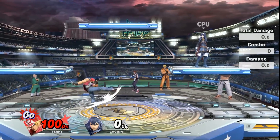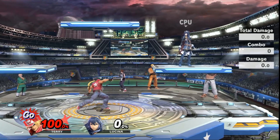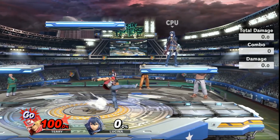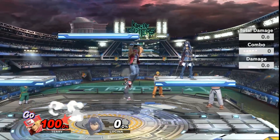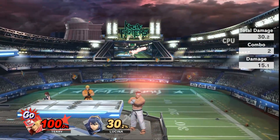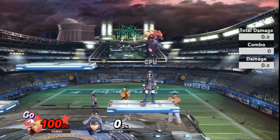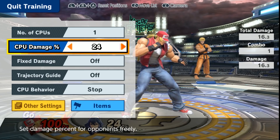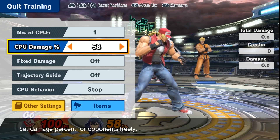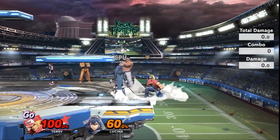Forward tilt is mainly going to be one of your poking tools. You can't really angle it down or up at all. The move does come out kind of quick, and the main advantage is that you can cancel it and it does 15 damage. You can combo that into side B and whatnot.